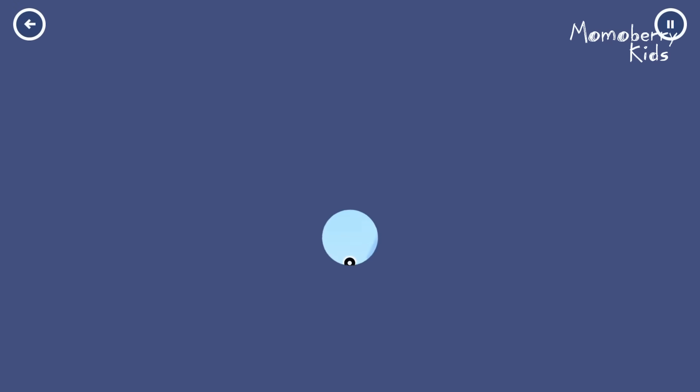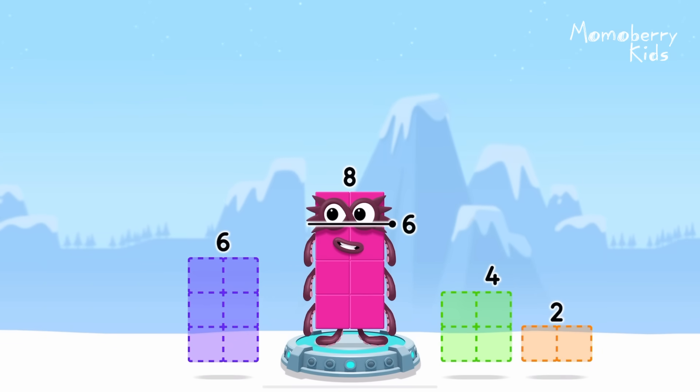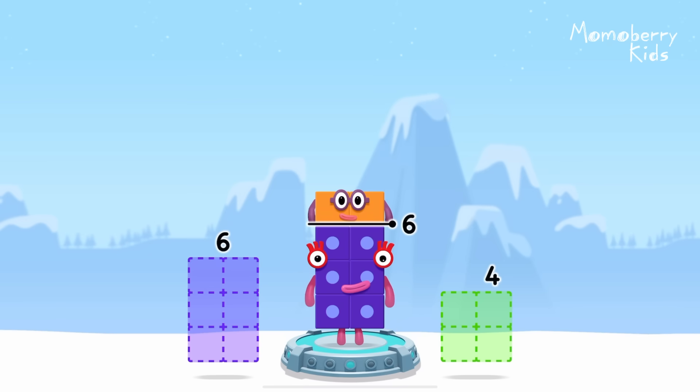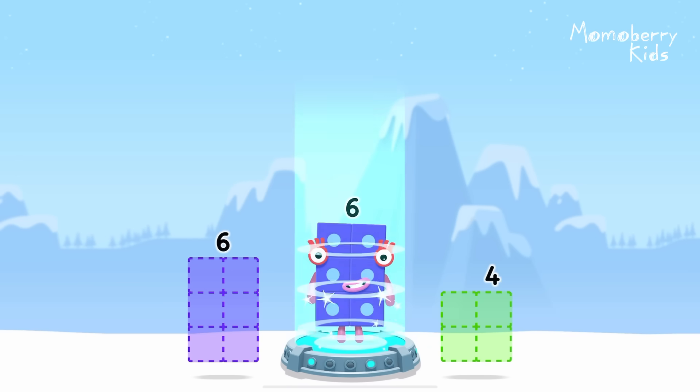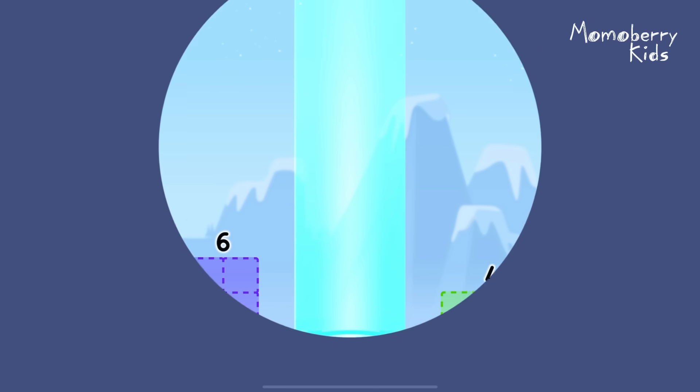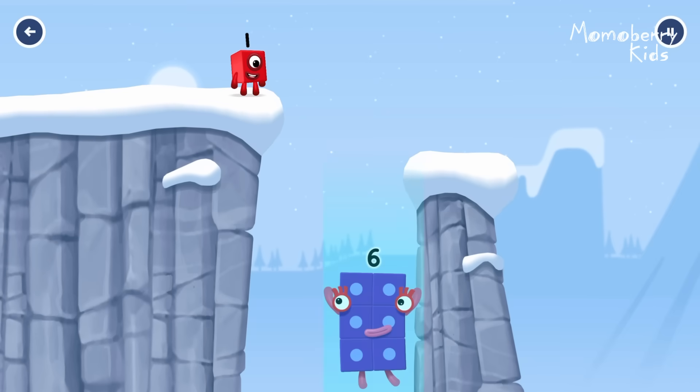Take number blocks away from 8 to leave 6. 6, 2. 8 minus 2 equals 6. 6. Fantastic.